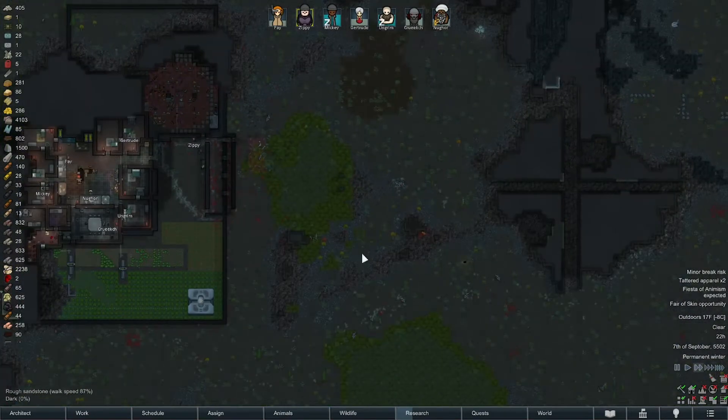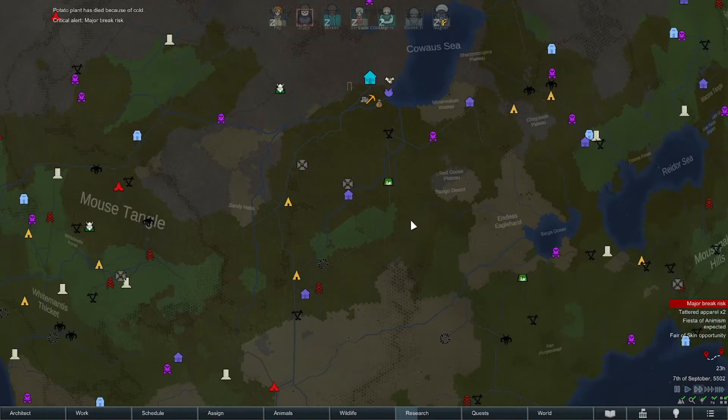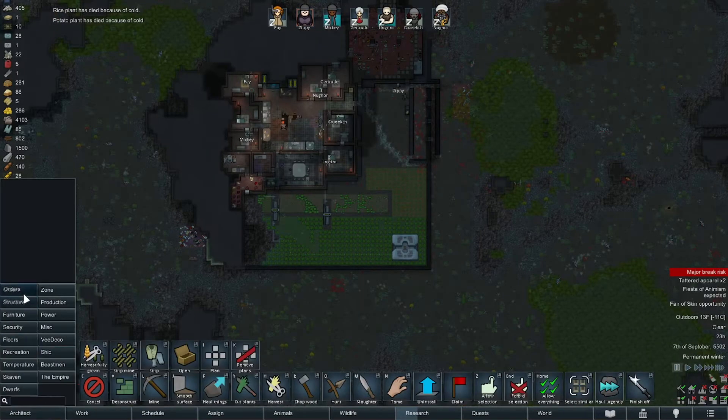If we do hydroponics, we're going to be stuck here for a while because we've made a massive commitment to it. The alternative is to make drop pods, send somebody to a new map, and with the biofuel slowly start sending everything over. The next problem is — oh shit, we need to harvest these bastards.